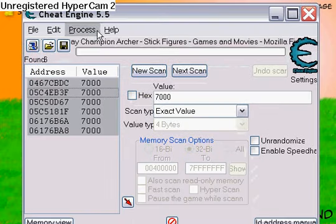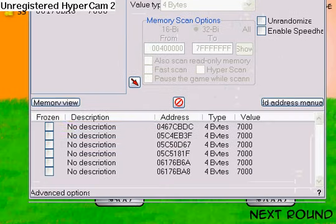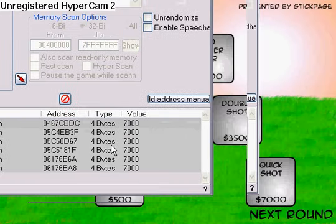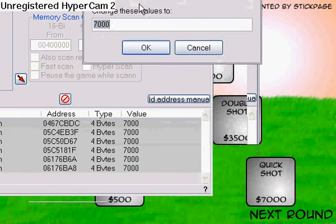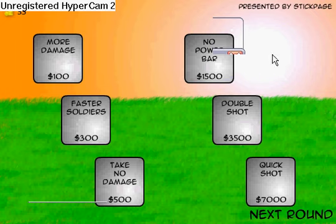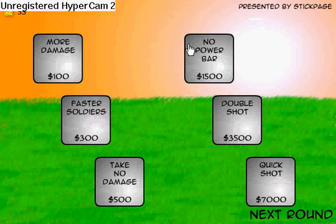Click on one value and press Ctrl+A — all of them should highlight — then press the red arrow. They should all go down to the lower panel. Click on one, press Ctrl+A again. Right-click, choose Change Record, then Value. A value dialog should pop up. Type 1 and press OK. What that has done is made your Quick Shot now only cost $1 instead of 7,000.